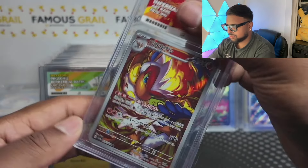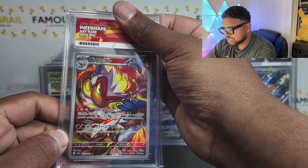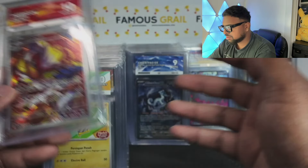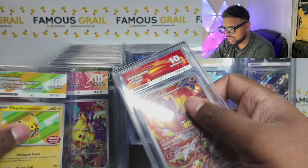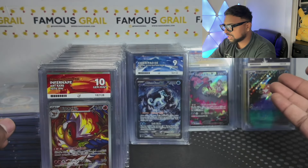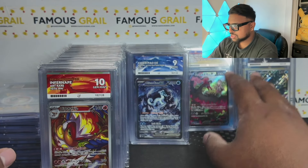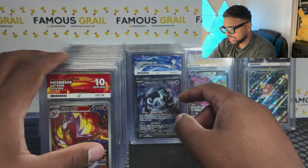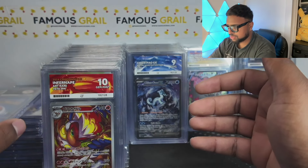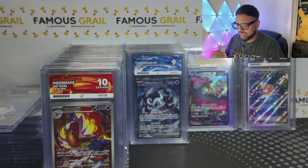Crimson Haze illustration rare, art rare — gem mint! Glad to get a gem mint on this one, absolutely beautiful. Hopefully inspiring you to maybe pick up some V-Max Climax while they're still cheap, or some SARs in general while they're still cheap — because in 10s they're not easy and they're going to have some value.